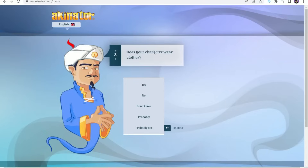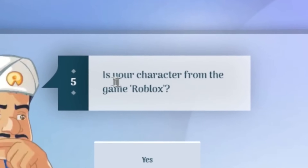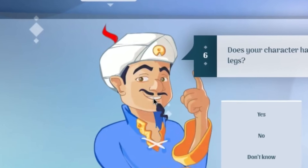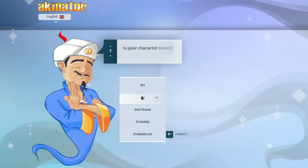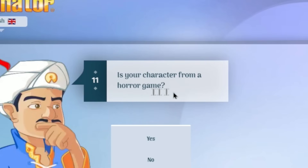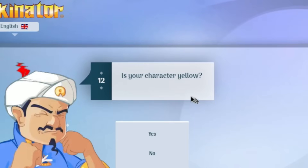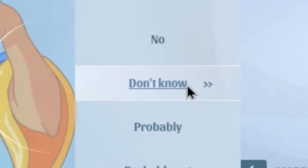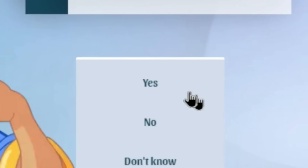Akinator asks if the character wears clothes — no, it's a monkey. Is it from a video game? Yes, Blox Fruits. Is it from Roblox? Yes. Is it from a horror game? I wouldn't classify it as horror. Is it yellow? Hard to tell, so I picked 'don't know.' Has it been abused? I hope not. Is it an animal? Yes, a monkey is an animal.